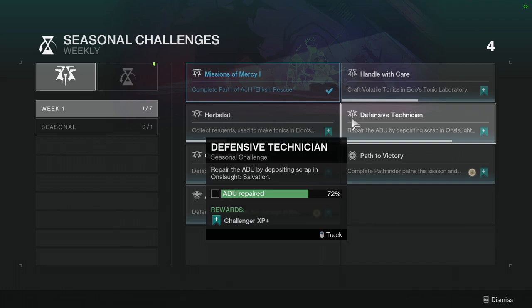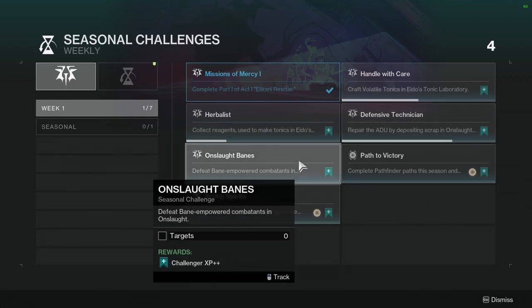Defensive Technician: repair the ADU by depositing scrap in Onslaught Salvation. The activity for Revenant is Onslaught, which I don't hate, but I really hope there's other stuff aside from Onslaught. I can see myself getting super burnt out from it. I'm hoping there's something else to give more variety. Onslaught banes — defeat bane empowered combatants in Onslaught — I feel like I've done this before.